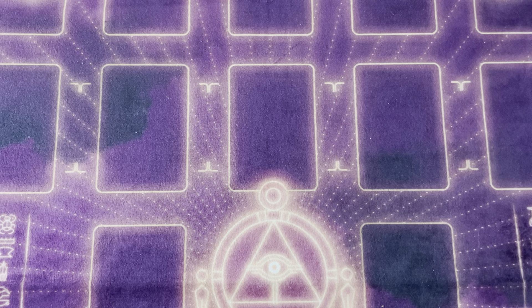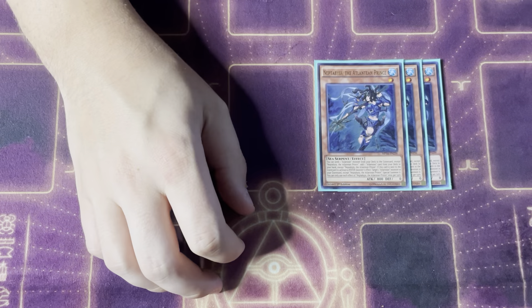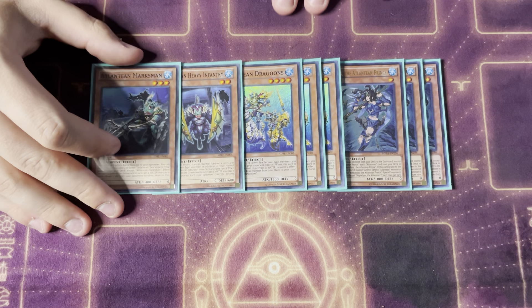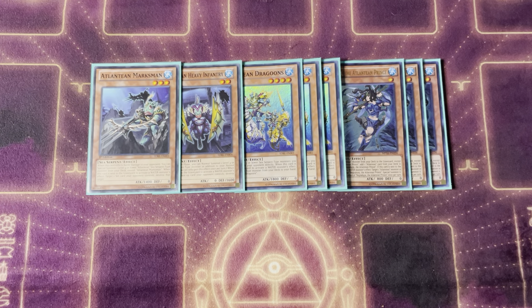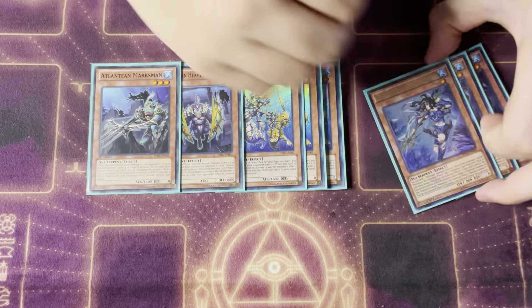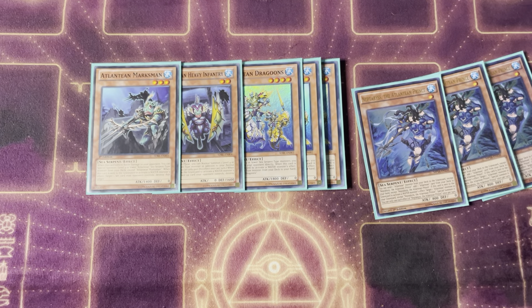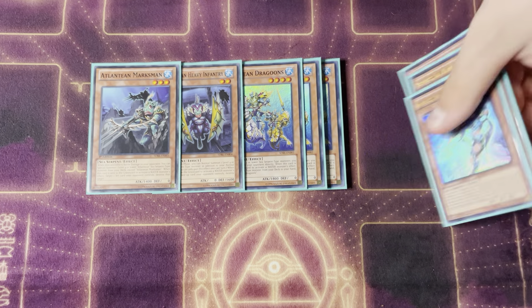This is my spin on the deck. I'm not a huge combo player but I do like messing around with theory from time to time. Starting out with the first package — Atlanteans — we have triple Prince, triple Dragoon, one Heavy Infantry, and one Marksman. Neptabyss is by far the most important card in the entire deck. Multiple cards are designed to either get to him or just be him. The fact that it sends for cost and then the send for cost gets you a search anyway means negating him is bad for your opponent.